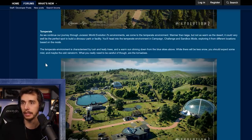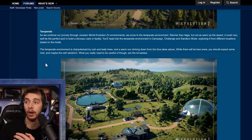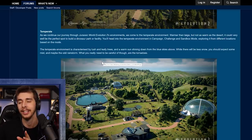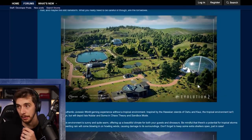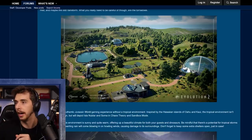The temperate environment is characterized by lush leafy trees and a warm sun shining down from blue skies. There will be less snow, but expect some mist and maybe the odd rainstorm. So you've got rainstorm, snowstorm, and desert storm across the environments. But what you really need to be careful of in temperate are tornadoes — so this is probably the most dangerous environment to build in. In one image you get a close-up of gyro-spheres going over paths, which is lovely.